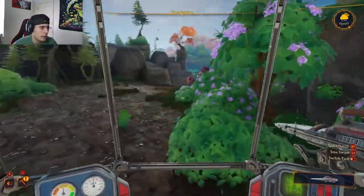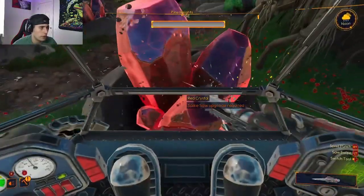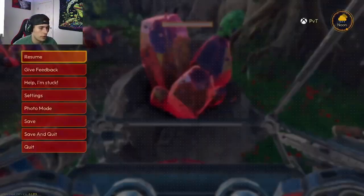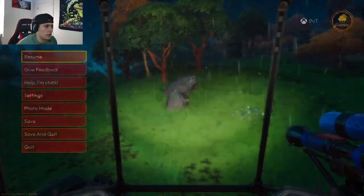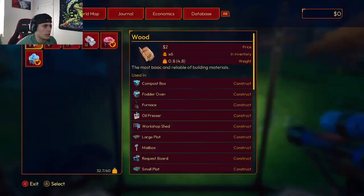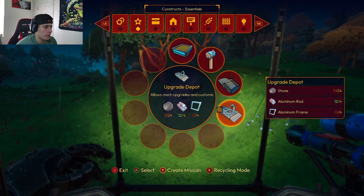I think we found our ruby deposits over here - red crystal deposits. Spike saw upgrade required. So I found out that I need to upgrade my saw via the upgrade depot, which is right here. I'm tracking that right now - I need to get some more stone and do some aluminum frames to be able to upgrade.